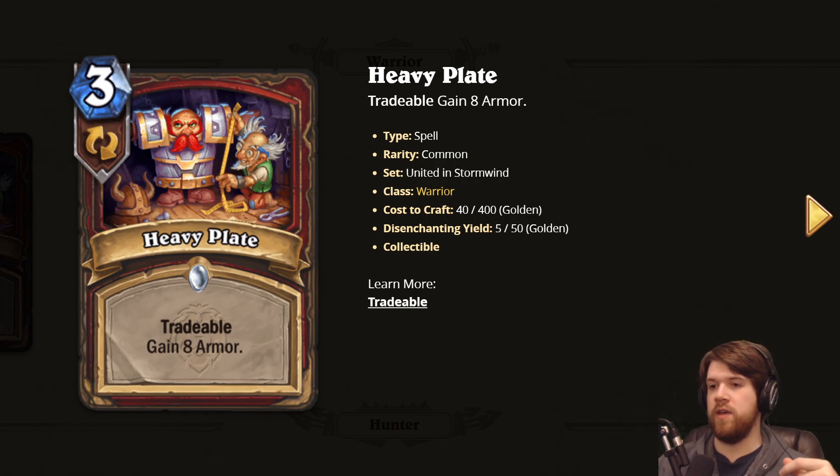On top of that, all these tradable cards also have other scenarios where you can use them. Heavy Plate — three mana gain eight armor — is not an incredible card, but there will be situations where you want that, and in any other situation it's just one mana draw a card. I feel like pretty much any card that's even remotely playable in its regular form, if it has tradable, it's probably going to see play. I'm actually a little worried that if they make too many tradable cards, every deck is just going to be full of them.